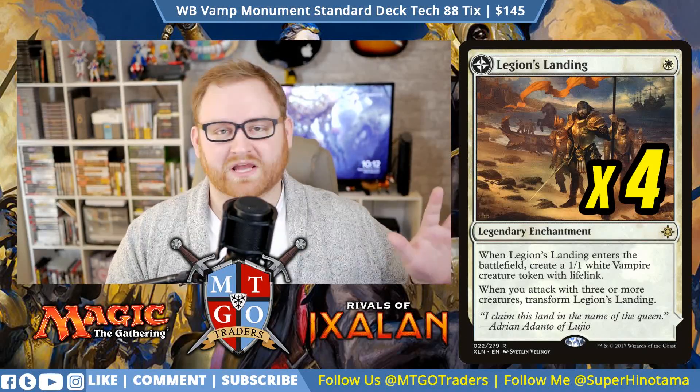We also have Radiant Destiny, a 3-mana enchantment with Ascend from Rivals. As it enters the battlefield you choose a creature type — we'd choose Vampires or Warriors — and creatures of that type get +1/+1. As long as you have the City's Blessing, they also gain Vigilance. This is basically our 9th and 10th Lord in the deck, giving Vigilance to our entire board state, which is fantastic.